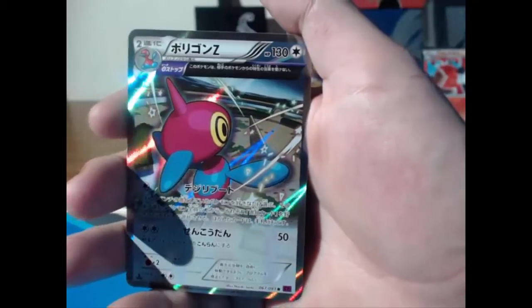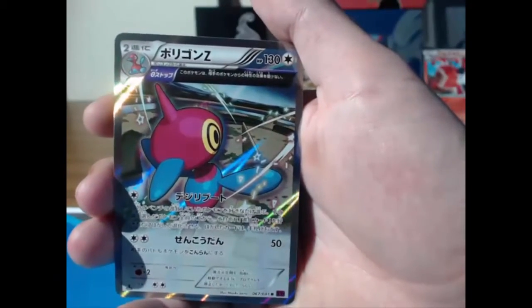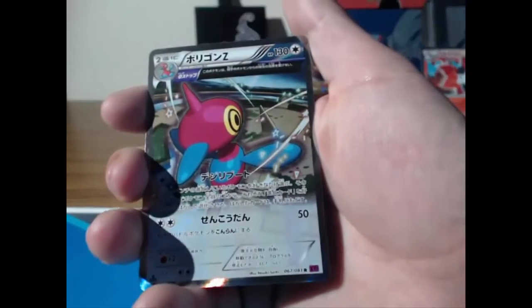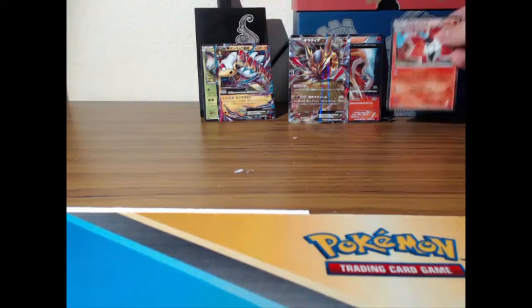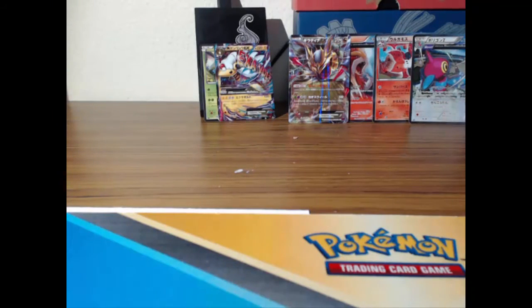Thank you Arceus, you are kind and ruling! We got a half-art hollow Porygon-Z — oh my gosh, this is such a cool card, surrounded by random shapes and stuff. I'm a huge fan of Porygon-Z so giving me a hollow — I can't. Entei and Volcarona, you gotta give them some credit, they worked hard to be pulled.